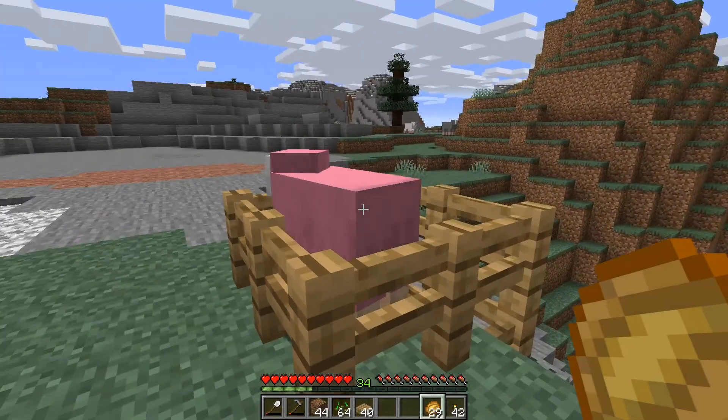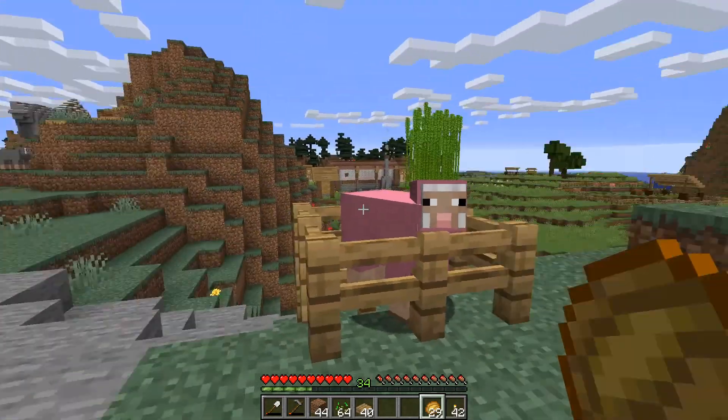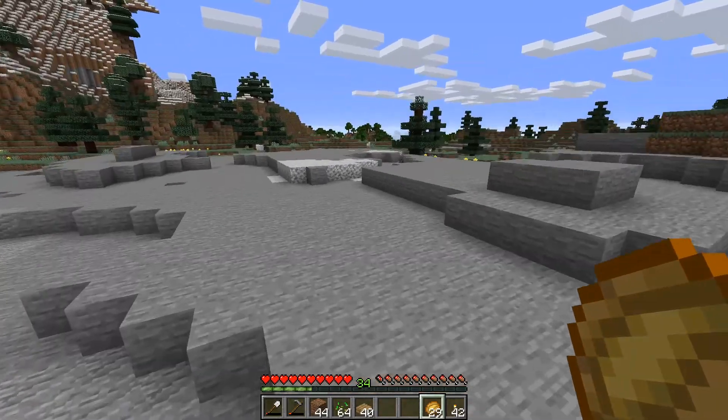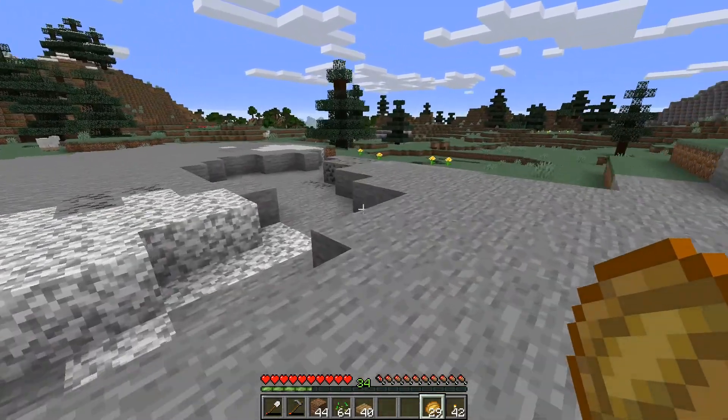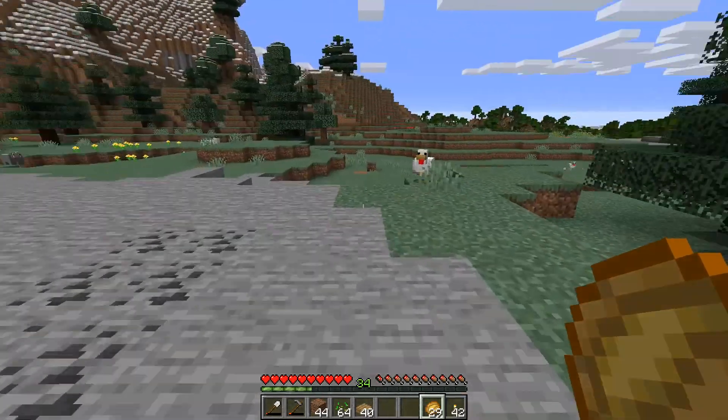Just so everyone knows, I found this the other day — look at this, it's a pink sheep! The percent chance of these spawning is super, super rare. So when I saw it, I trapped it. Eventually I'm going to move it into the town, but I'm not there yet.